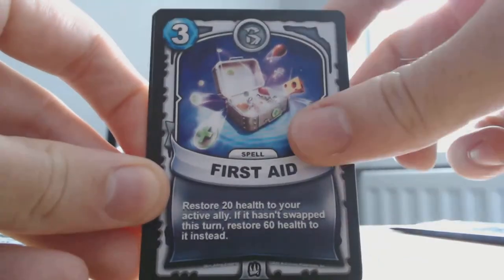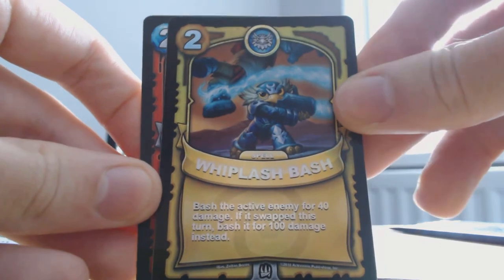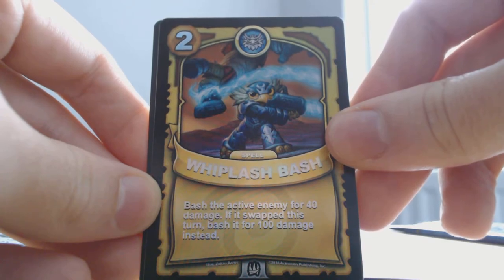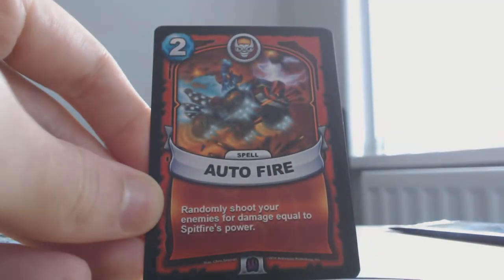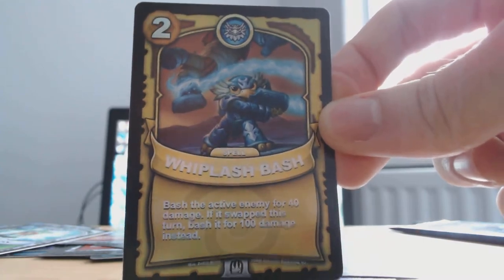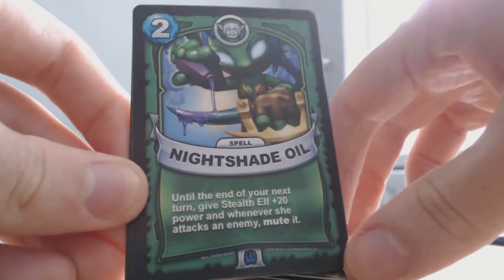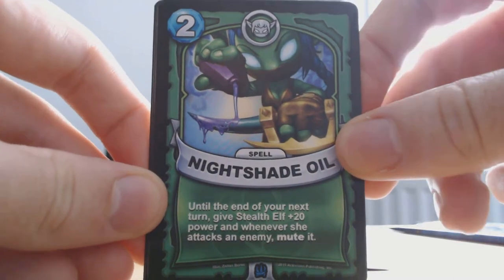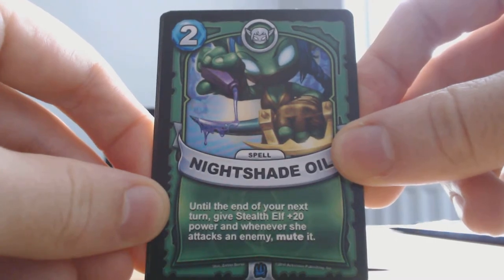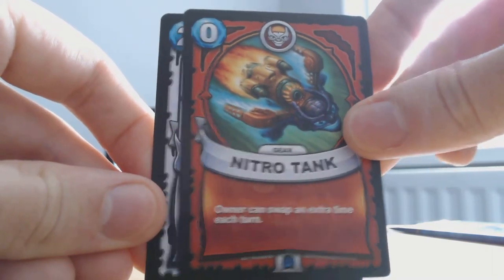Ampli Flyer, First Aid — that's a gold and it's a common card. Whiplash Bash — we've had that before. Bash the active enemy for 40 damage; if you swap this turn, bash it for 100 damage instead. So basically, make sure you're swapping cards in and out. That's a really nice looking card. Auto Fire, Nightshade Oil — it's a pretty recruiting card. Stealth Elf — I think you have to use this in your deck with Stealth Elf. Until the end of your next turn, give Stealth Elf 20 plus 20 attack. So if you don't have Stealth Elf in your deck, don't put this card in your deck. Owner can swap an extra time each turn. Nitro Tank, Healing Elixir.